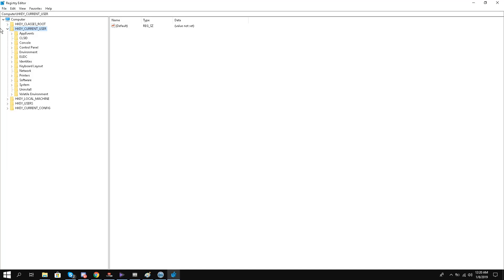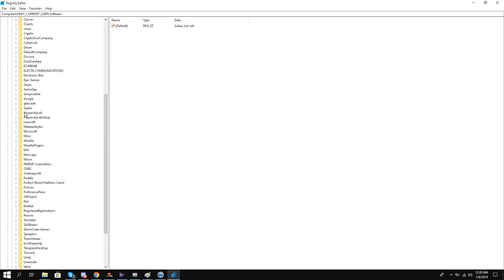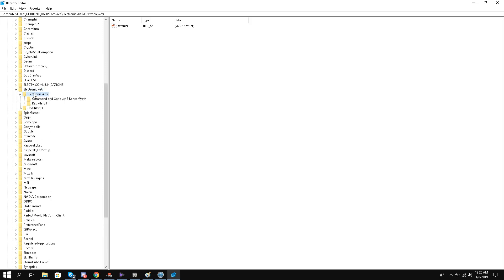Go to HKEY_CURRENT_USER, yes this one, go to Software, and here you will see EA Electronic Arts. Go to Electronic Arts once again and go to Red Alert 3. Here you will put your CD key — the one you purchased — and click OK and save.